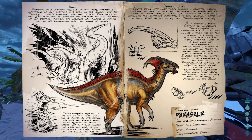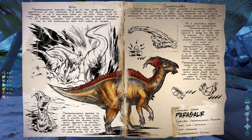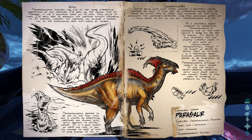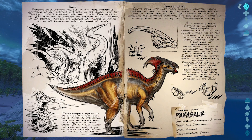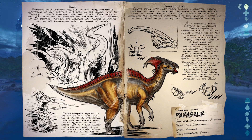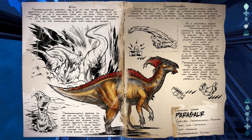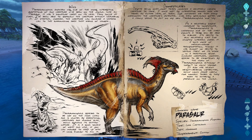Parasaurolophus amphibio has one of the more interesting adaptations of any creature I've seen on the island. Like all parasaurs, it has a signature crest on its head. Very docile at first, I've been able to approach the creature without disturbing it. If startled, however, the creature can vocalize a distress call to the surrounding area that warns of danger. Parasaurolophus appears to be low on the food chain and is hunted by everything — creatures and humans alike — which explains its skittish nature. It is a good source of meat and hide, if you can manage to keep up with it long enough to kill it.